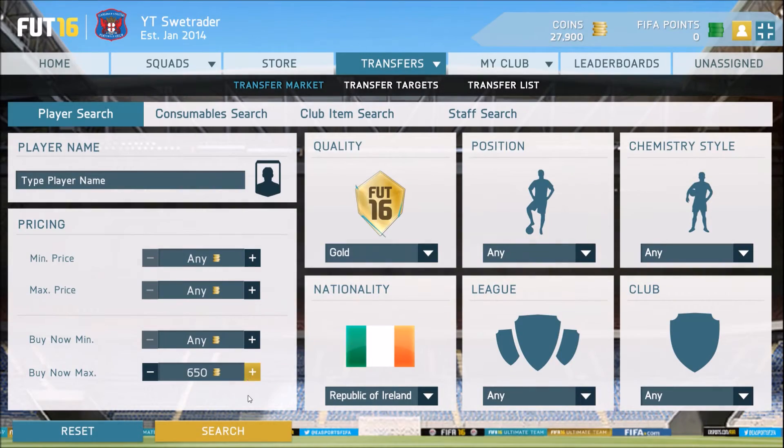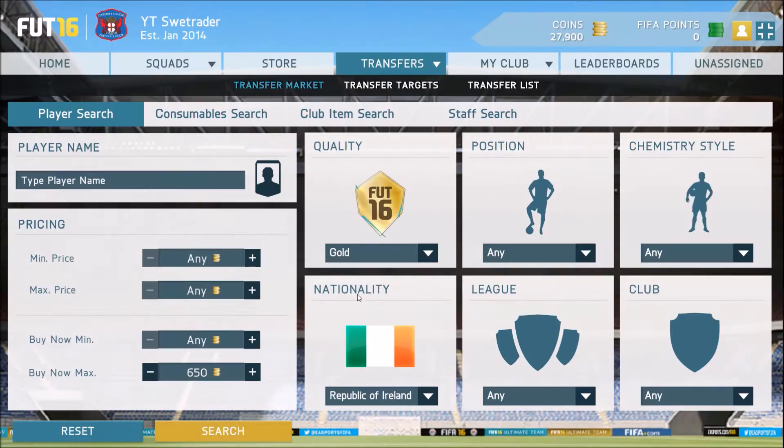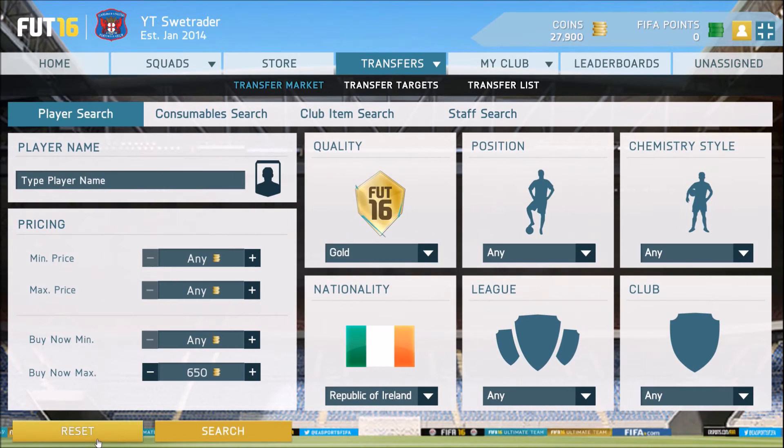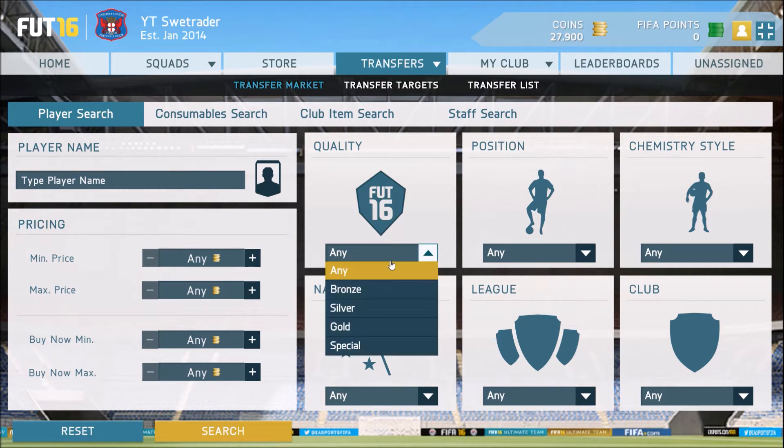Three minutes ago I was doing this method and I didn't manage to snipe anyone, but that's also because I'm on a computer and it's a bit delayed. Here's one — 400 coins. If I would've gotten that I could've made like 300 coins profit. And if you do this for quite some time you can actually manage to snipe up to 50 players, and 50 times 300 is — it's 15,000 I'm pretty sure.